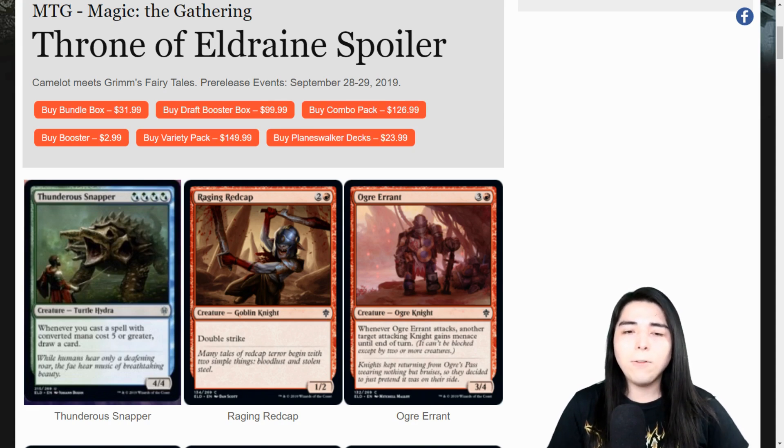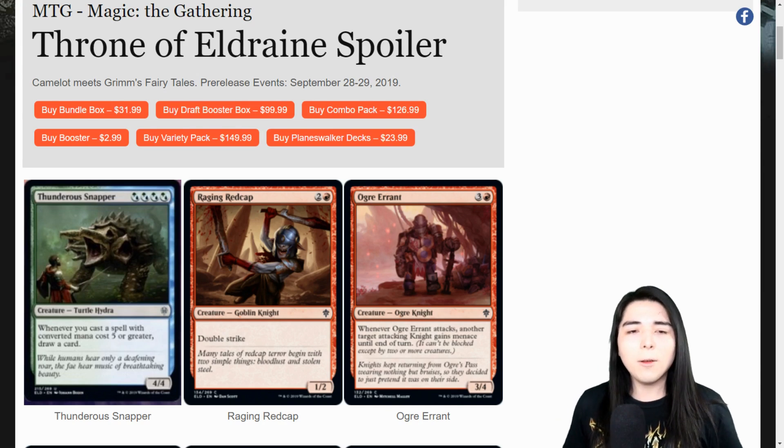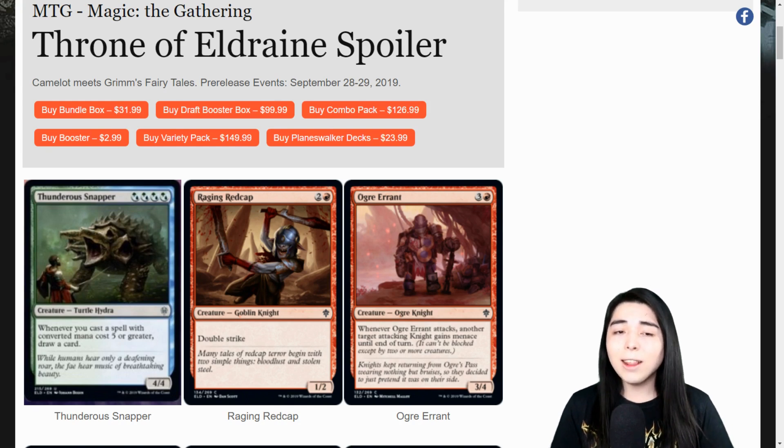We're starting right off with Thunderous Snapper - the Simic one of the cycle. I think this is the last one; there might be one more, probably like a black-white one. Whenever you cast a spell with CMC five or greater, draw a card. That is actually my favorite one of that cycle. The blue-black one was okay, but this one for commander - for a blue-green commander deck - is just another source of card advantage. And if you're going devotion-based with Nykthos, there's a lot of devotion for you right there.